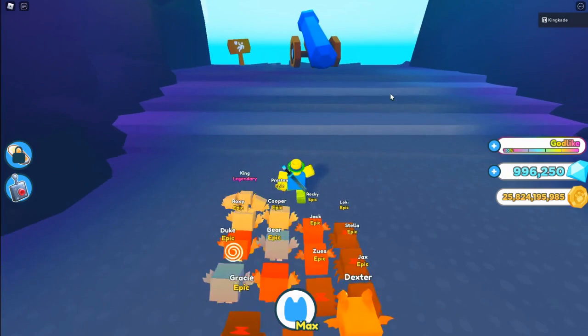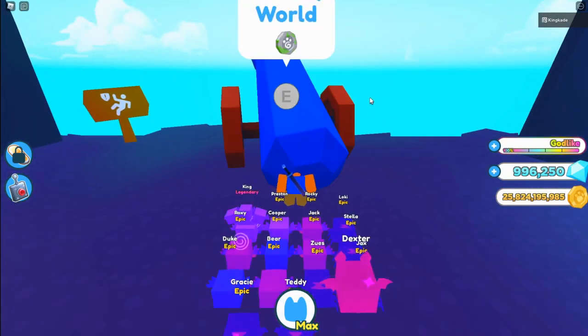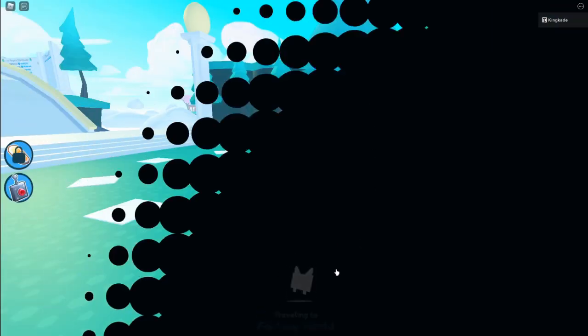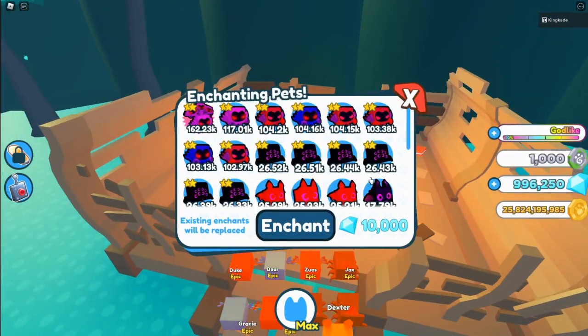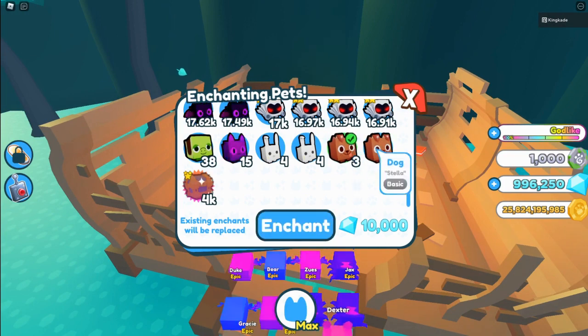Let's head over to the cave and do this. Traveling to the Fantasy World — and here is the enchanting circle. How does this work? With two dogs? That's kind of expensive. And it looks like you can only select one thing.